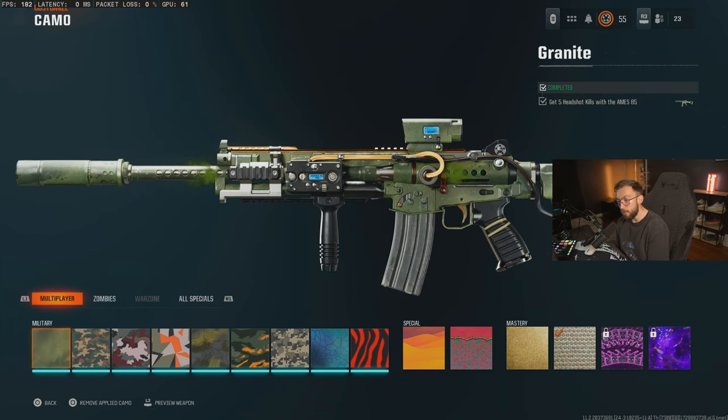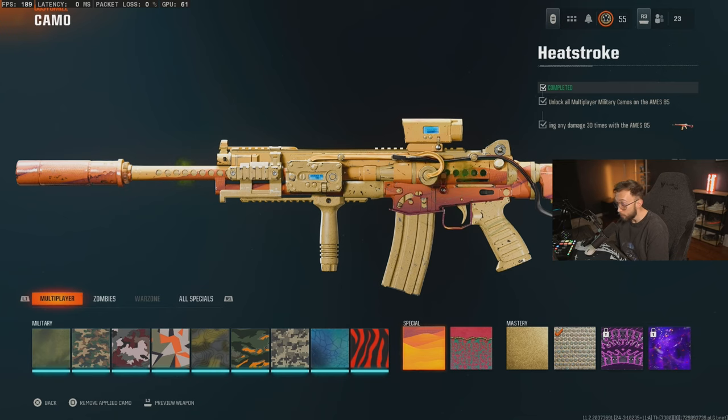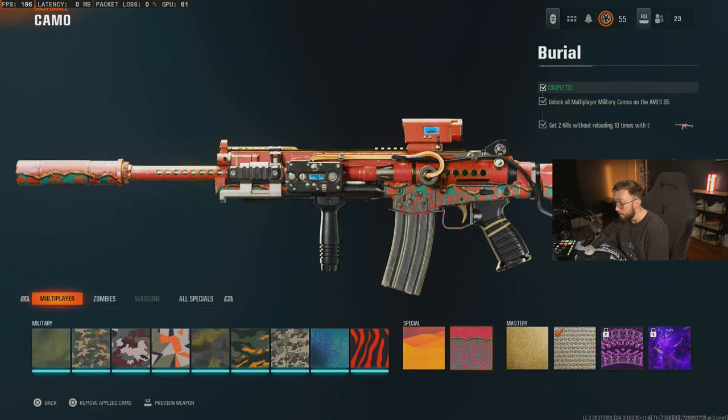Moving on to the AIMS 85. We have our hundred headshots to get through to get all the military camos, and then for special camos on the AIMS, you just got to get 30 kills with no damage taken.